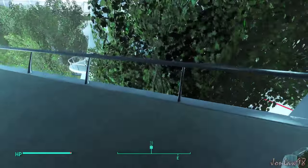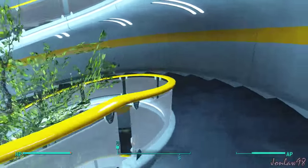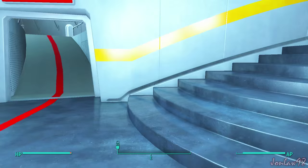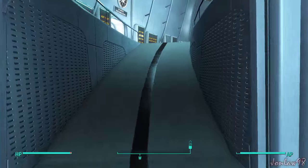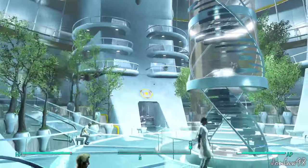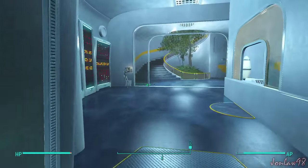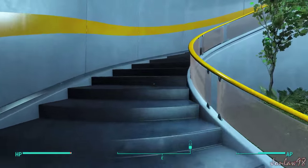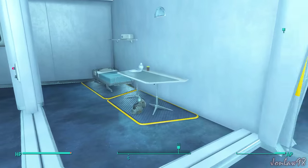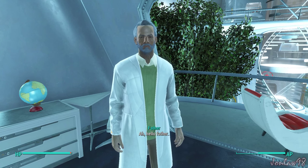This seems like a terrible place to be. It looks nice though — very bright and colorful. We've got to go back to green. This is how I organize where I'm supposed to go. Blue, green, yellow. My room is in blue. Father is second floor green. Son. Hello, Father.